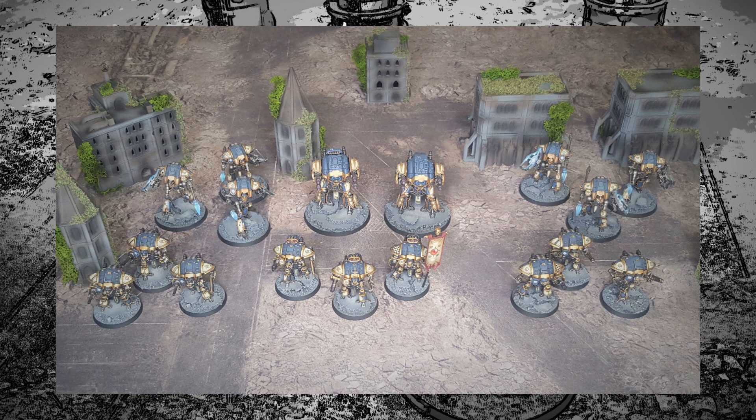Finally for the Traitors — battle group Honorum, Knight Household Macabeus. Three Questorius Knights with melee weapons, thermal cannons, missile pods, and melta guns — this has a battle standard and is the Seneschal banner. Three more Questorius with melee weapons and battle cannons. Three more Questorius with melee weapons and Gatlings. Two Acastus Porphyrians. Two banners of Cerastus Lancers, three in each. Coming in at 1470 points.